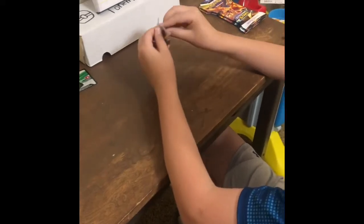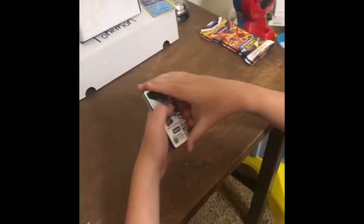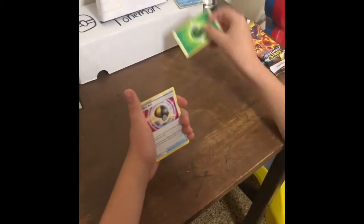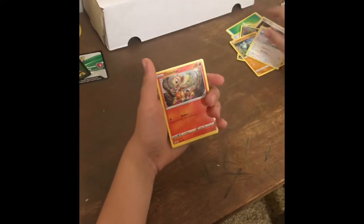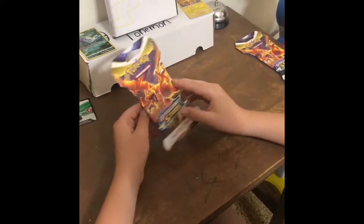Now we're going to be opening Brilliant Stars. We're opening our first Brilliant Stars pack. Code card. One, two, three, four. Plant Energy, Ultra Ball, Hitmonta, Magma Basin, Shinx, Impedent, Golette, Castform, Chimchar. Whoa, Vaporeon Hollow! Wow. And Lapras.